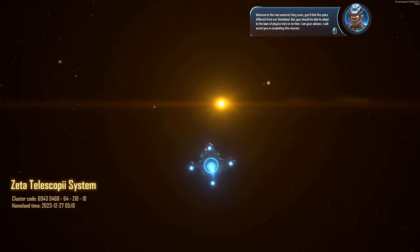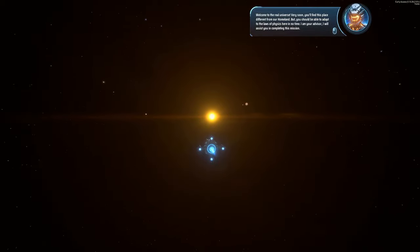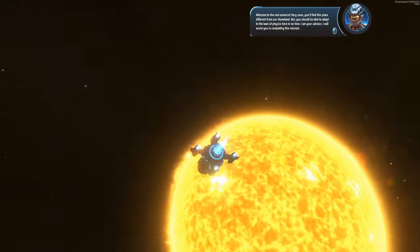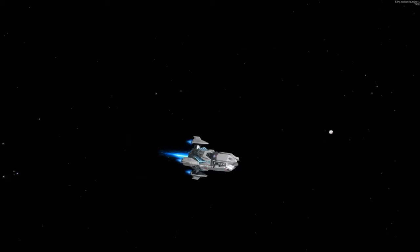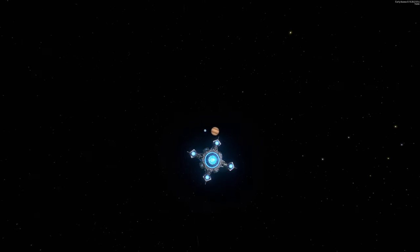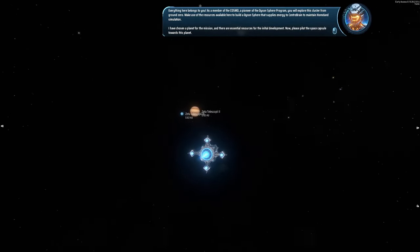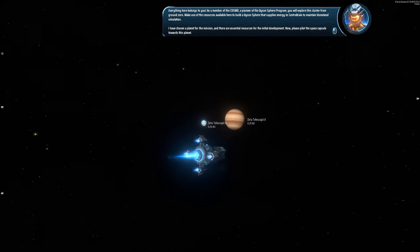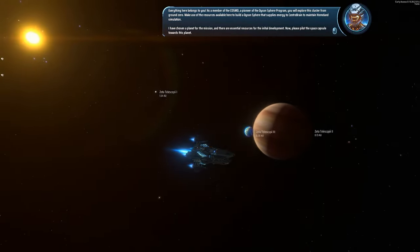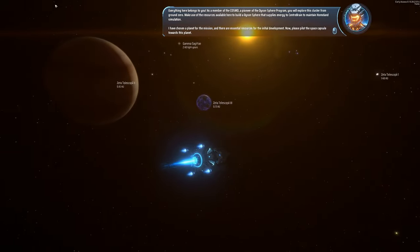Welcome to the real universe. Very soon you'll find this place different from our homeland, but you should be able to adapt to the laws of physics here. I'm your advisor — I will assist you in completing this mission. I think that's a different advisor this time. We're going to be setting up on that planet right there, right beside that gas giant. Everything here belongs to you. As a pioneer of the Dyson Sphere program, we will explore this cluster from ground zero.